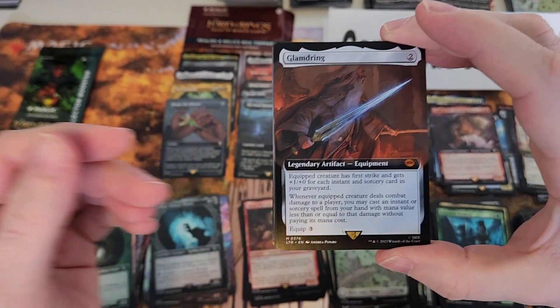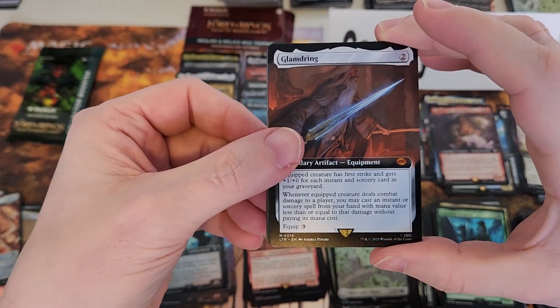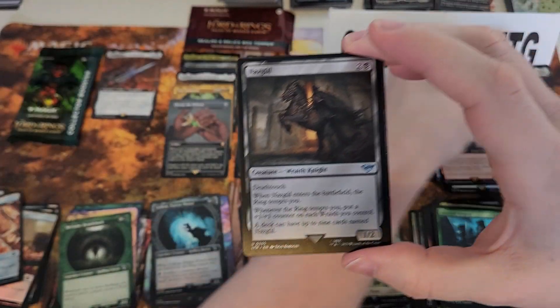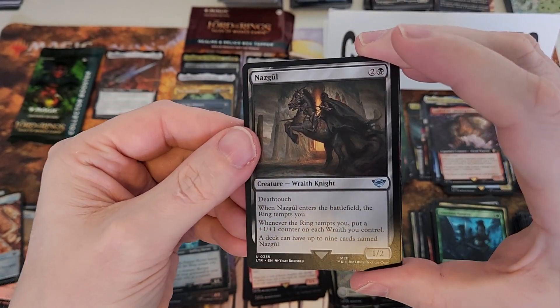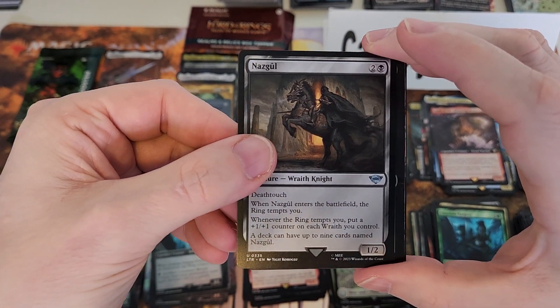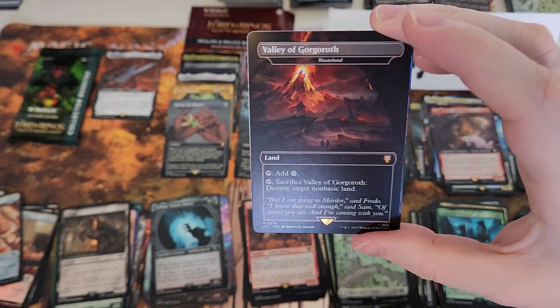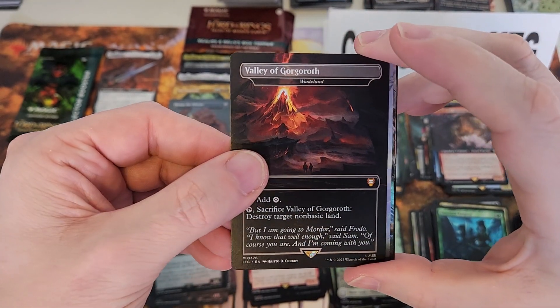Maurya Marauder. Ooh — Glódhammer, that's the first time I think we've seen this bad boy — mythic number eleven! Gandalf the White, not a bad rare. Ooh, another Nazgul — very sweet. Wasteland, baby — mythic number twelve! Very sweet.